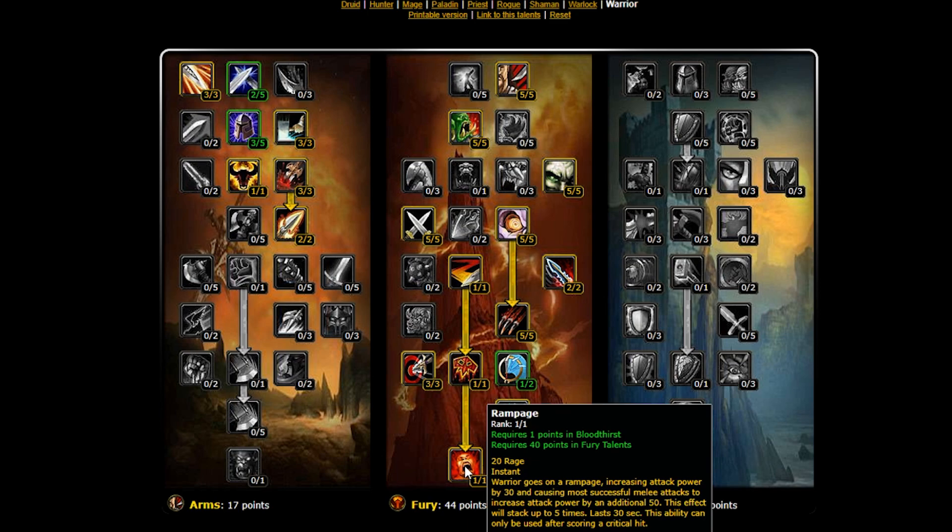Our new bottom talent is Rampage, which is going to be your new main focus button in your rotation as a DPS warrior. It reads that a warrior goes on a rampage, increasing their attack power by 30 and causing most successful melee attacks to increase attack power by an additional 50. The effect stacks up to 5 times and lasts 30 seconds, but it can only be used after scoring a critical hit — which is incredibly important and will be discussed in our stat priorities.